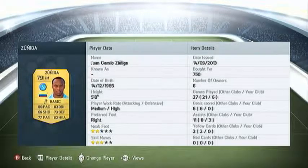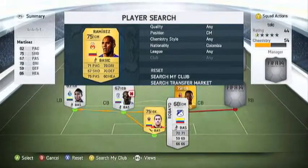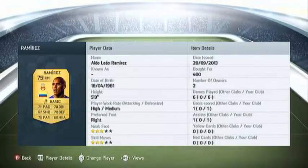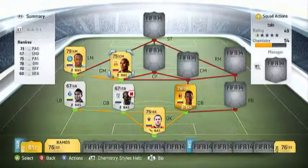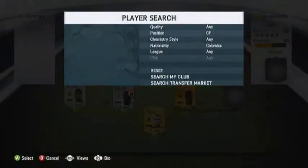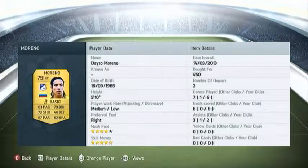Here we have this centre mid — he's got 3 star weak foot and 3 star skills, he's Colombian, very good player, good assists. Then at centre forward, probably the star of the team: 5 star skills, 4 star weak foot, 6 goals in 6 games with 3 assists, which is amazing in my opinion for a player that's worth 450 coins.